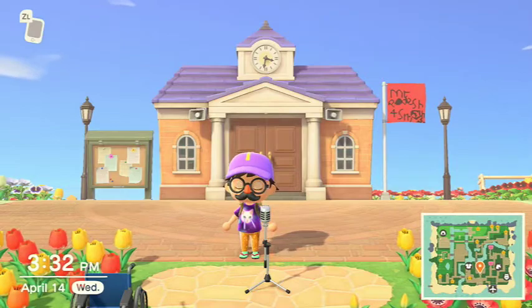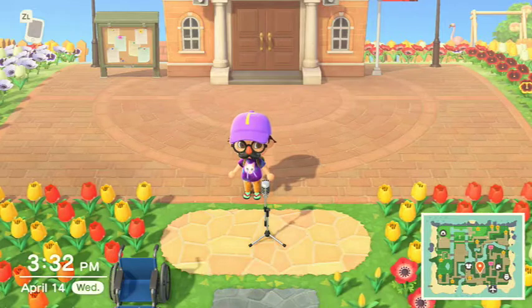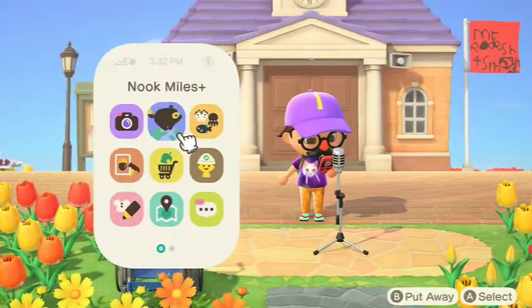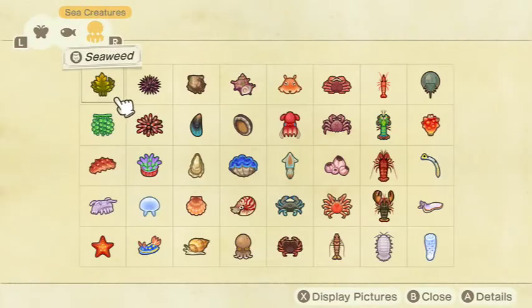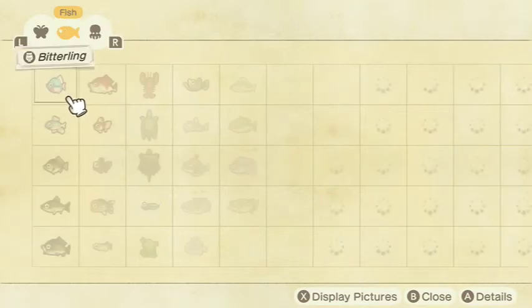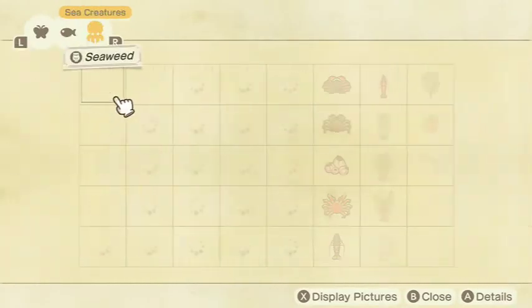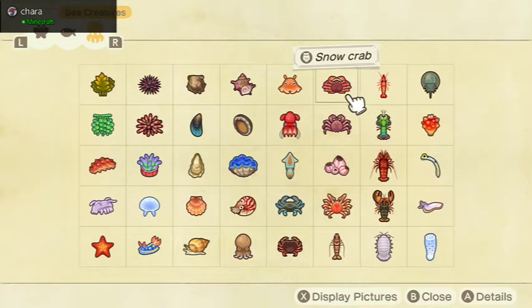So basically in this video I'm gonna be telling you how to catch every single sea creature, going through the sell price, the shadow size, and when it's available. Let's get started. So, Critterpedia — let's go over to sea creatures. Alright, here we go. I got them all. There's only 40 sea creatures, while there are 80 fish and 80 bugs. With only 40 sea creatures — about half — I don't think this video will be an hour long like the others were.